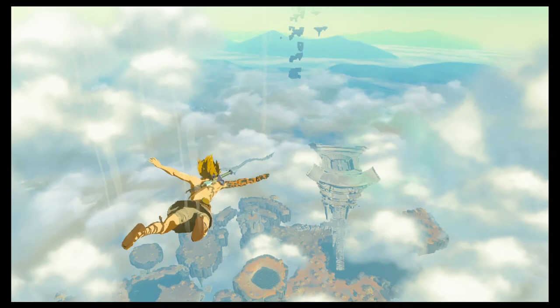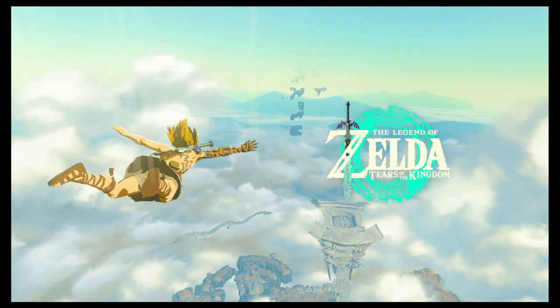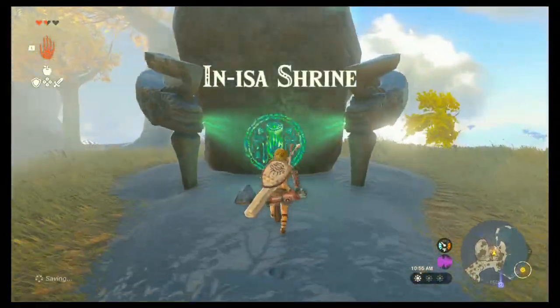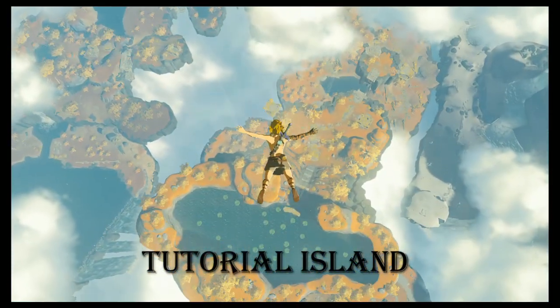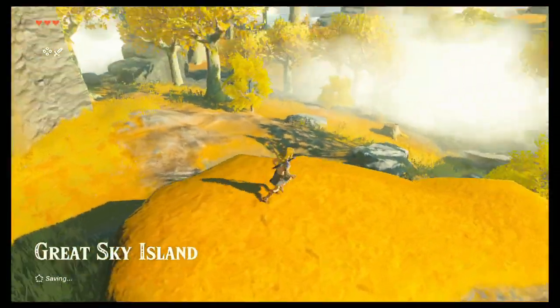Hello internet people, I am MeteorBolt and this tutorial is for The Legend of Zelda Tears of the Kingdom. It will guide you safely and efficiently through In-Esa Shrine, the game's second shrine. In-Esa is located on the game's tutorial island, or Great Sky Island if you want to be technical.